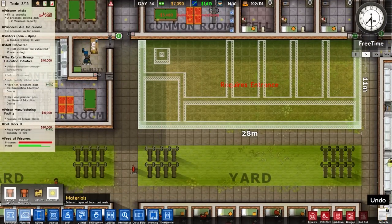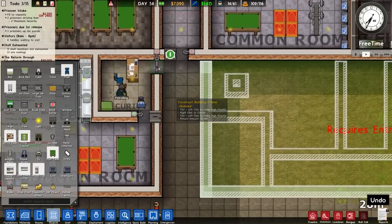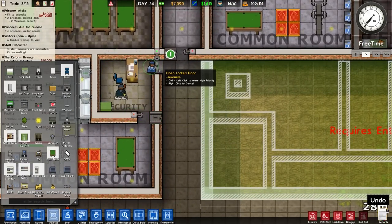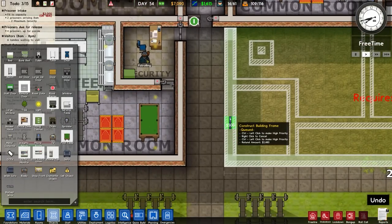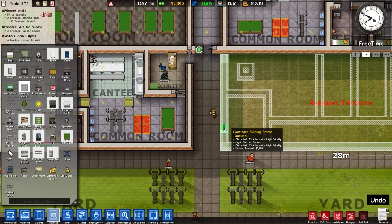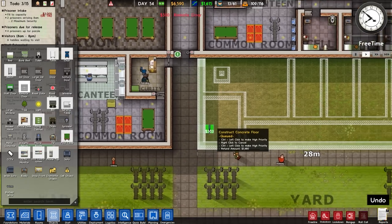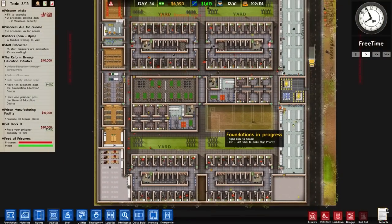So that can go in there, over to our objects, and then to a door. Is that a standard door? It is a solitary door, which will be fine. Actually, I think we should do remote because we haven't had a remote door in a while. We'll place a remote door in here, and that will allow access once we've got the door servos. Two more prisoners are due to arrive right now.